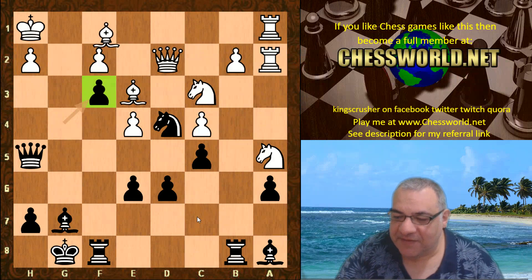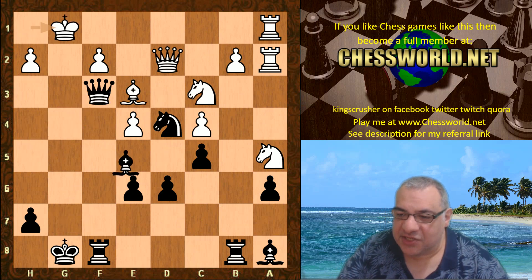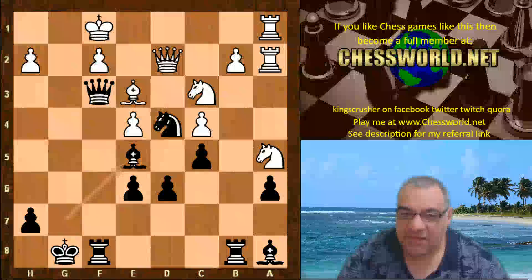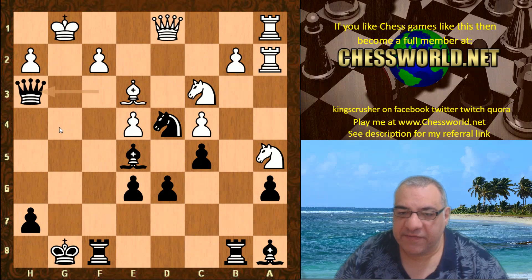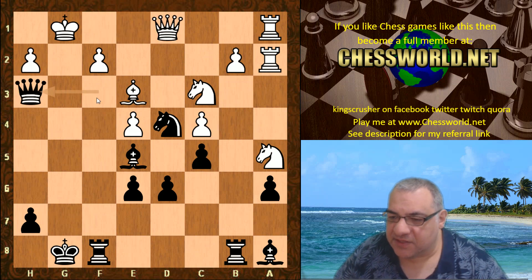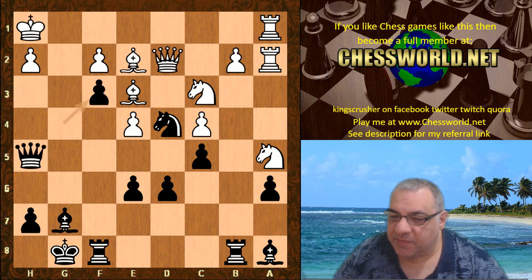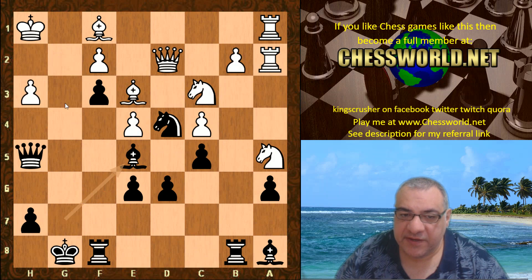Bishop f1 is played. On Bishop takes f3 check, this position is just devastating — for example there's mate on h1. Queen d1, there's Queen h3 with the idea Knight f3 check. Queen takes h2 as well — it's hopeless. So Bishop f1 was chosen. Bishop e5 threatening mate on h2, so h3. King h8 — just making way for Rook g8. This is a beautiful attacking position — look at white's pieces, totally irrelevant.